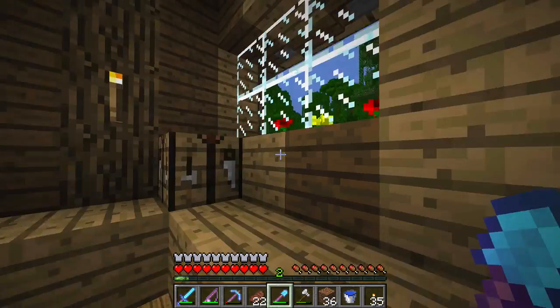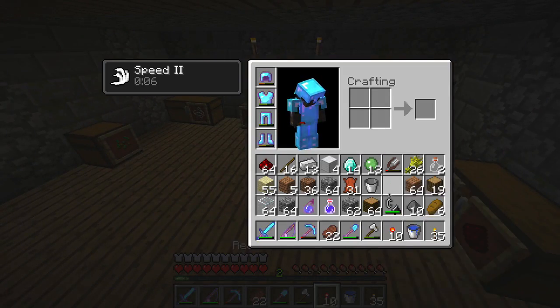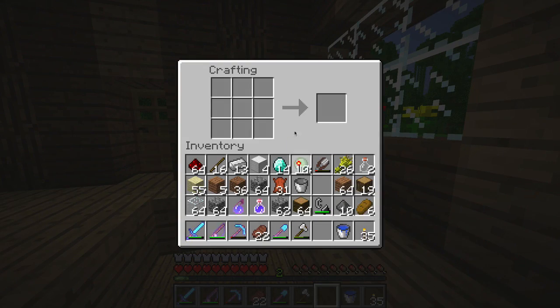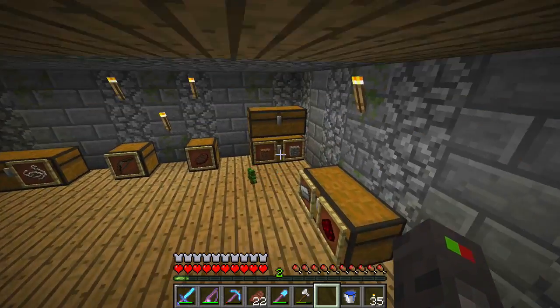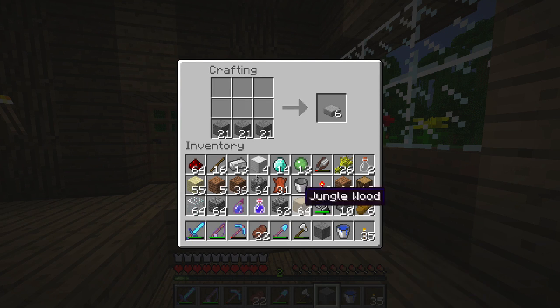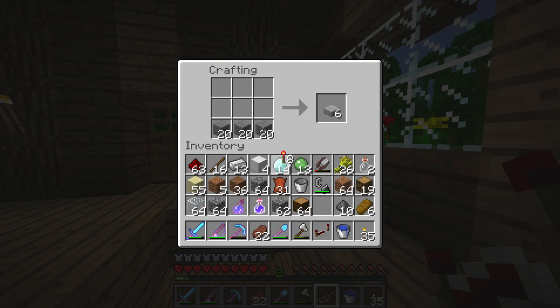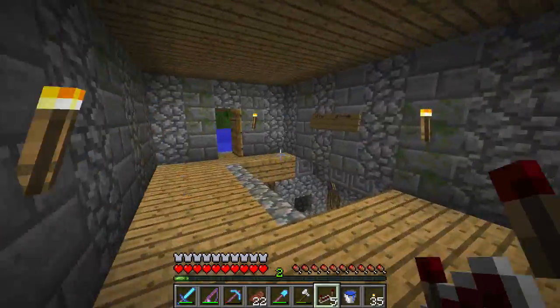Let's go ahead and go to our crafting table and make a bunch of redstone torches. There we go — I thought I forgot how to craft a redstone torch, that would not have been a good start. Now some redstone repeaters, which we're going to need stone for — not cobblestone. And I have a lot of stone, so we're good with that aspect. We can get up to 21 repeaters, which I think is going to be good for this project.